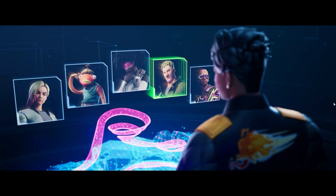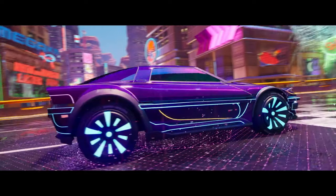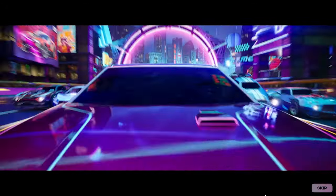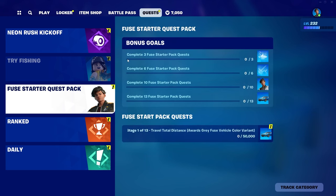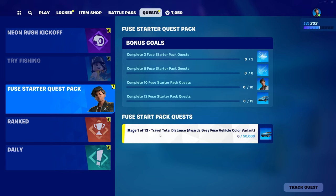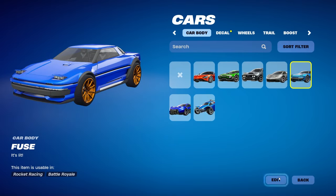Okay, the trailer actually looks pretty cool — is that one of the new maps? That's kind of sick. Now if we go over to the quest tab we should be able to see them. You complete a total of 13 starter pack quests to unlock the other vehicle styles, decals, and all of that. The first one looks honestly pretty easy — just travel a total distance. It might be stage-based, so just driving your car in the mode. Probably play a couple of racing matches and you should get most of them done.